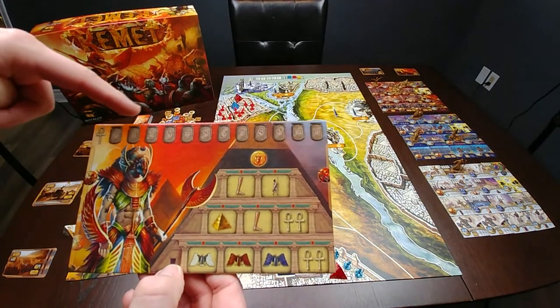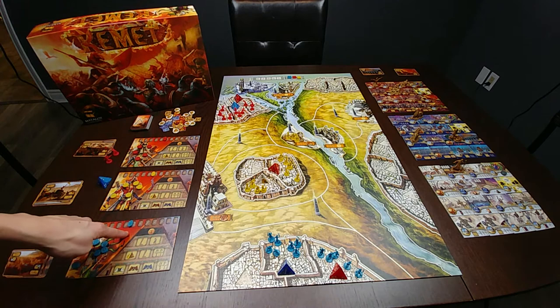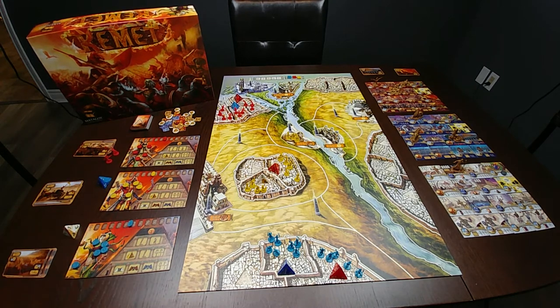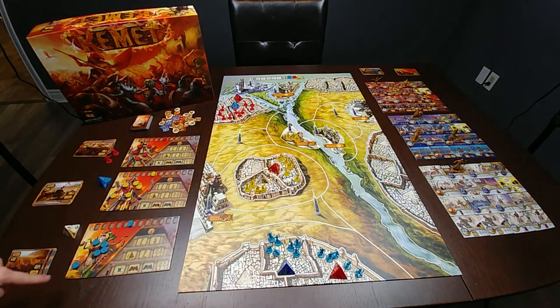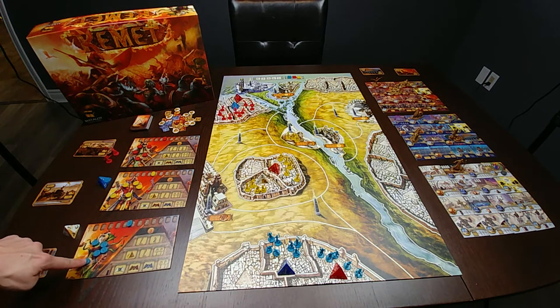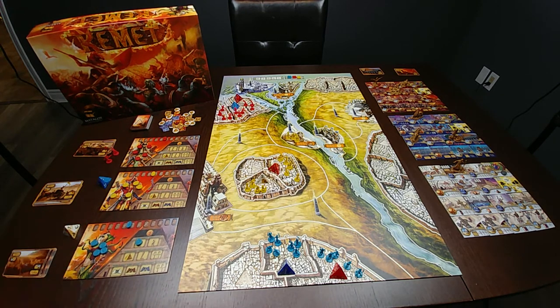Along the top of your player board is your prayer tracker. At the start, everyone starts off with five prayer points. This is your currency to perform many tasks throughout the game. Let's now take a look at available actions. Each player has five action tokens. In turn order, each player puts down one of their action tokens and immediately applies its effect.